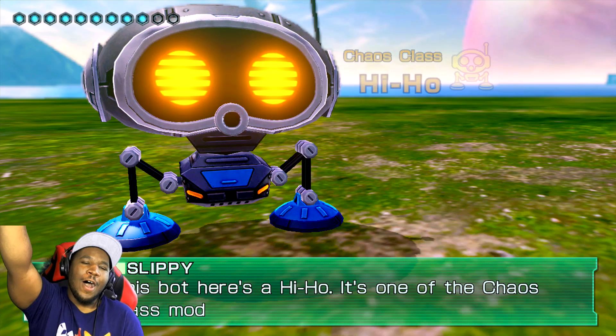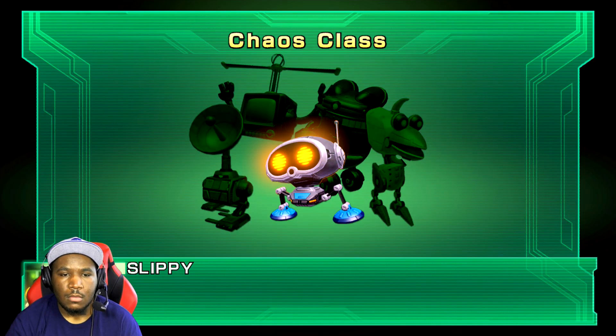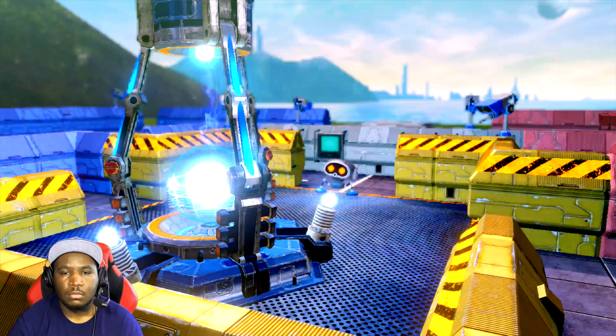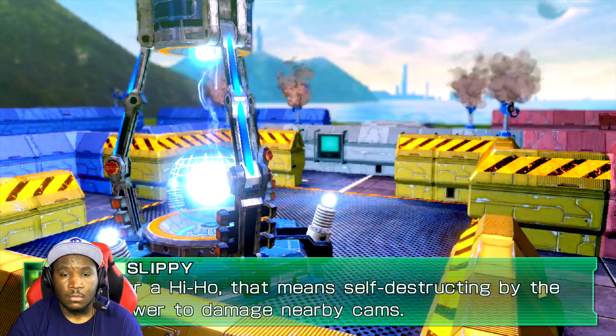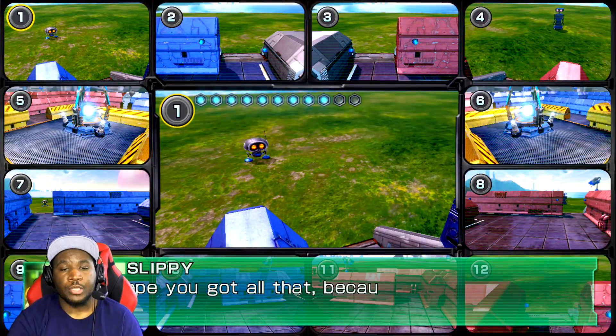This bot is a chaos class model. Chaos class bots are designed to cause distractions and disrupt defenses. For a hi-ho, that means self-destructing by the tower to damage nearby cams. That explains why my first camera was out.